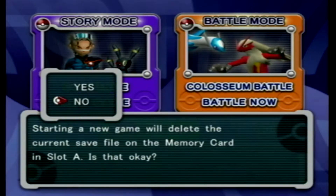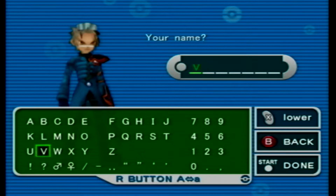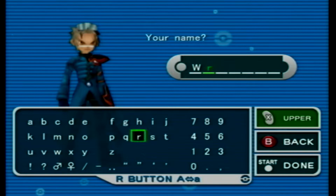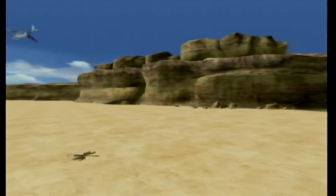We're playing Pokemon Colosseum — this is a classic, one of my favorite games on the GameCube and one of my favorite Pokemon games. I figured we'd check this out, go through the game, and have a fun time. Pokemon Legends Arceus is coming out in a few days, so I thought this would be fun to get started with. We're going to do a new game and just name the character Wormhole.